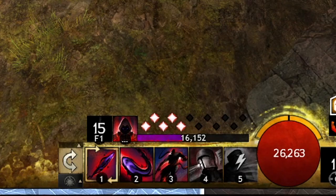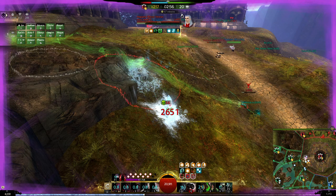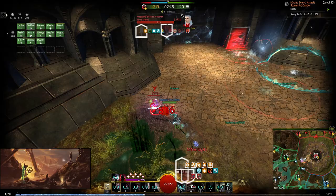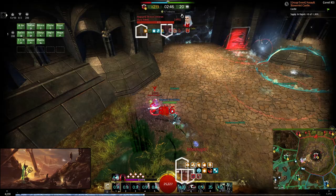Steal also becomes siphon, which is a 1200 range attack that no longer moves you but will give slow to enemies and grant you shadow force when targeting an enemy, and give an ally barrier when targeting them. Shadow shroud skills do not cost initiative, and you gain shadow shroud by using initiative in combat. Entering into shadow shroud gives barrier and tethers you to an ally.